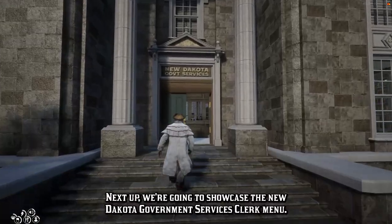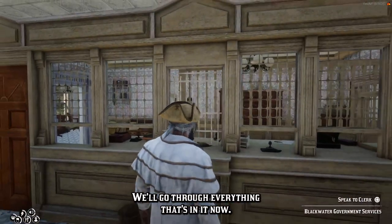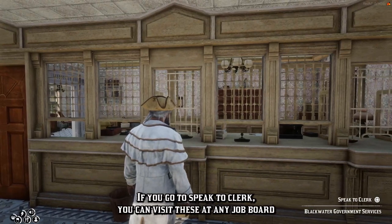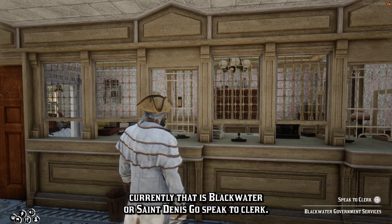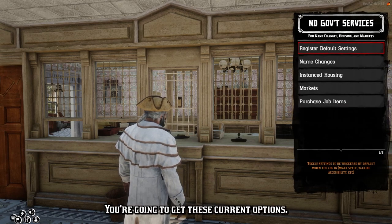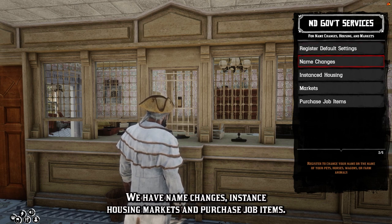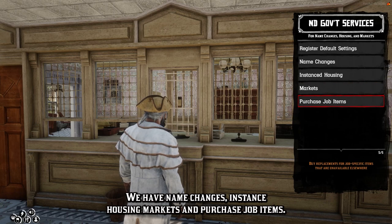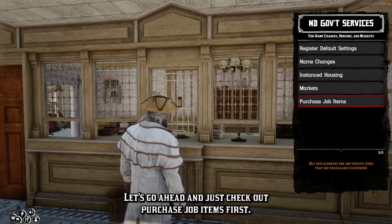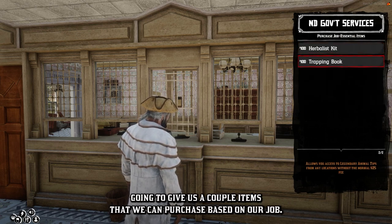Next up, we're going to showcase the New Dakota Government Services Clerk menu. If you go to 'speak to clerk,' you can visit these at any job board — currently Blackwater or Sandinie. You get these options: Registered Default Settings, Name Changes, Instance Housing, Markets, and Purchase Job Items. Let's go through all of these. For Purchase Job Items: if you've got a job and then lost the item that helps with that job, you can come to the Government Services Office and get a replacement. Not everybody can buy the herbalist kit — you need to be an herbalist. Not everybody can buy the trapping book — you need to be a trapper.